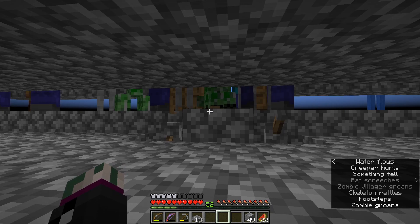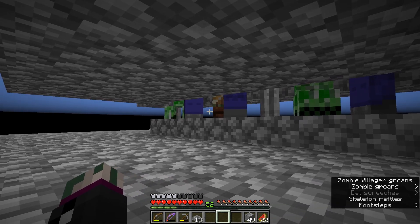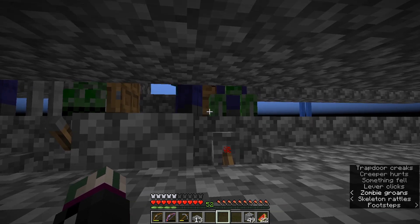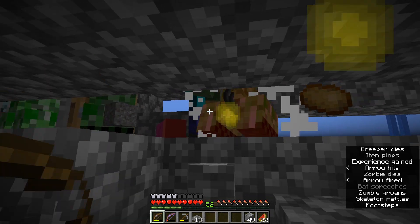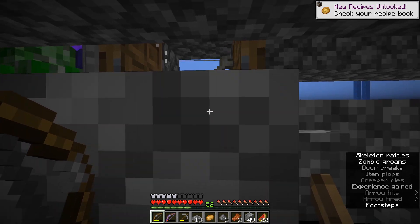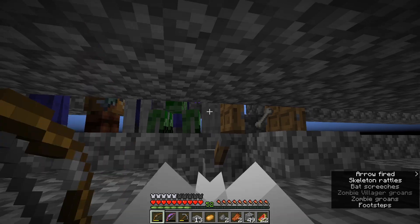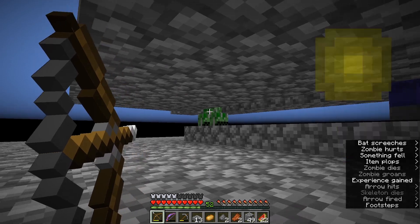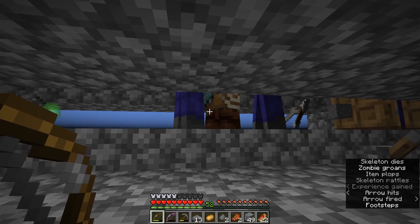I see it — zombie villager! I saw it on the subtitles. There it is. All we have to do now is close this door. Let me just kill these guys first. I got a potato — that means we have potatoes and carrots now. And there's the zombie villager. All we have to do is be careful where we shoot this thing and we should get the zombie villager. It looks like he's a fisherman — perfect.